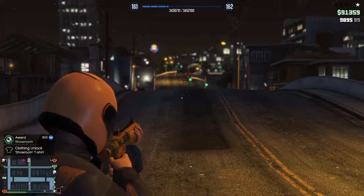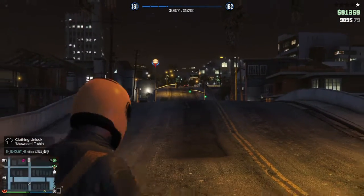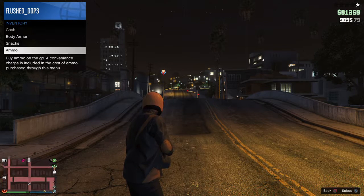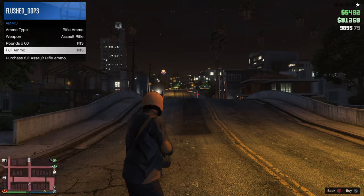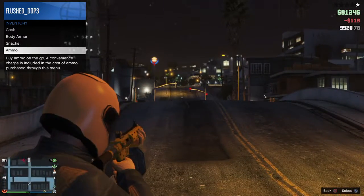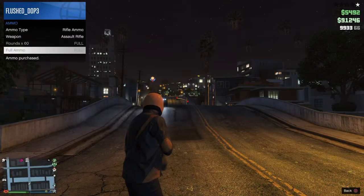First thing you want to do is just shoot this gun. You want to shoot it and see how you're losing ammo. Then you want to open your inventory, go to ammo, and just buy full ammo. Then back out of that and just start shooting again, go back to ammo, and then it'll be free.